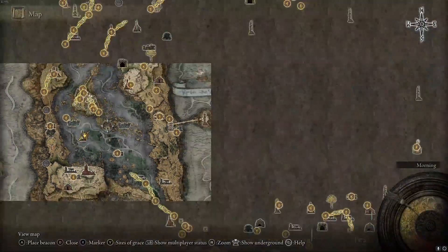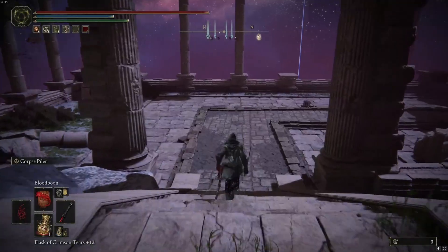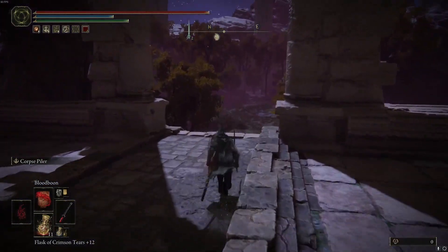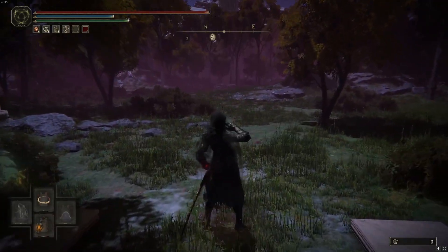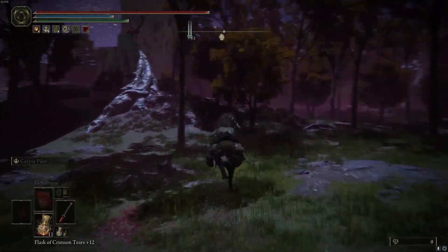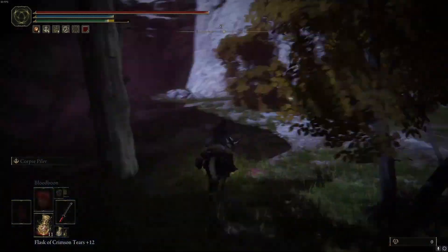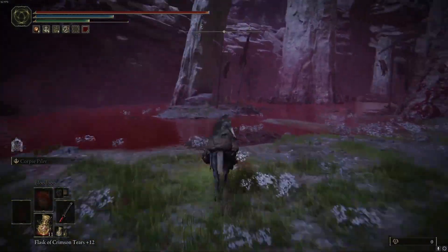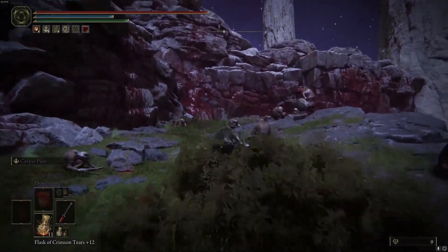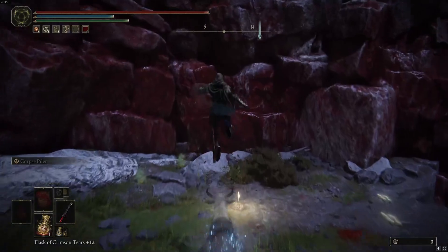It is going to teleport you over to roughly right here — you'll actually spawn right down here. If you are low level, make sure you just run quickly through this area. This guy up here is gonna spawn a skeleton and will absolutely dunk on you, so just try to run on the outskirts. Here's your site of grace. These are the guys that you will be killing. And here's your site of grace — touch it.